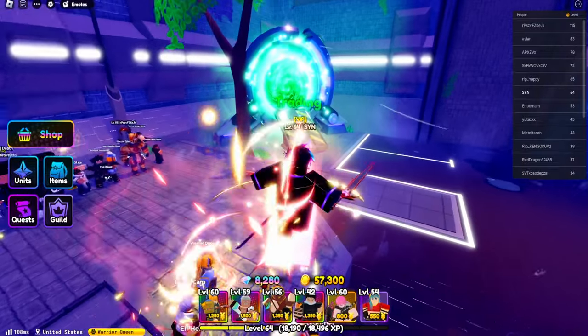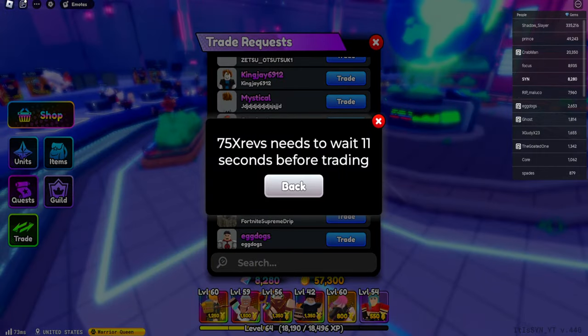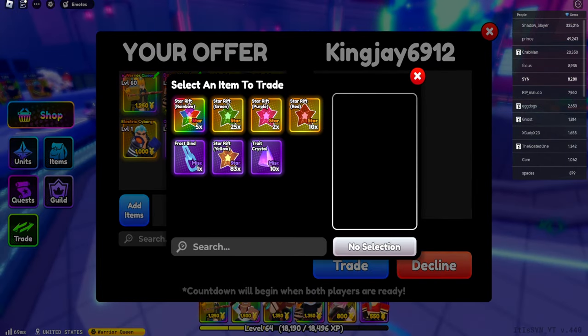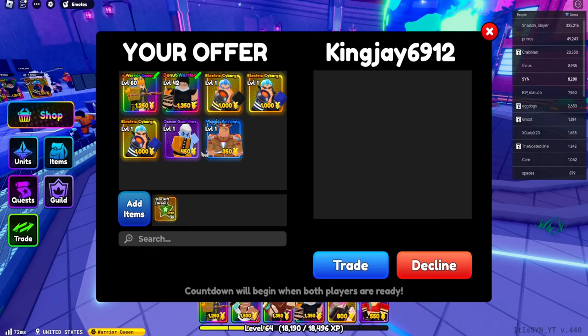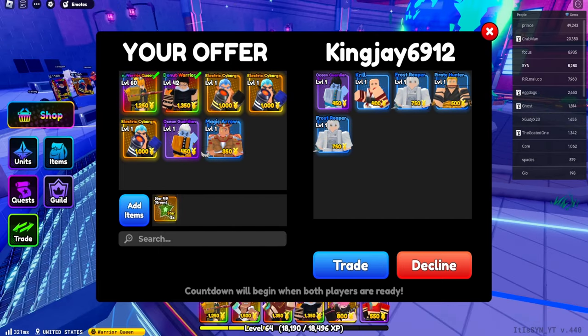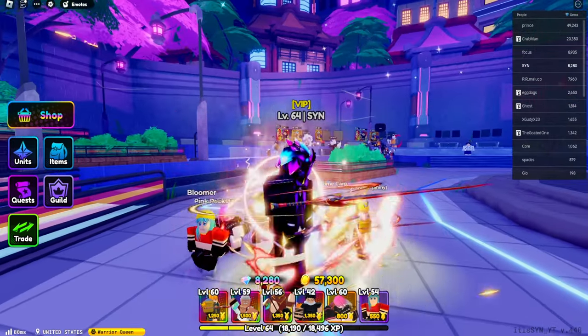On to the other method — the trading method. I'll just trade a random person. And then just click add items. Add some stars if you want to trade a color for a color, and they'll probably give you stars. But I didn't see it in chat so he's trading me these. You get the point though.